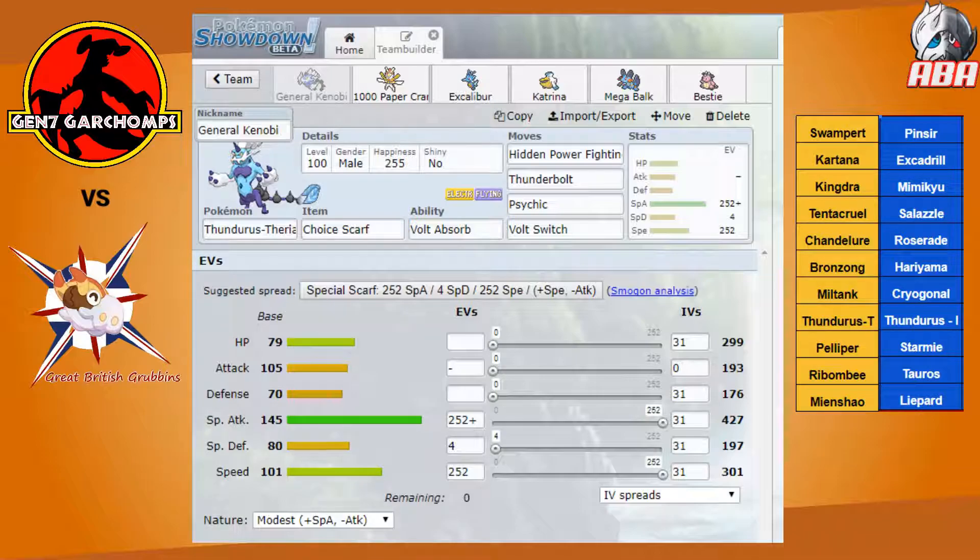Scarf Thunderous-T can 2HKO Thunderous Eye with Thunderbolt and not die to HP Ice in return. It can also handle Starmie and Mega Pinsir with Thunderbolt. Kill Excadrill with HP Fighting in 2 hits if I predict the switch correctly. Psychic can rip up Salazzle and Roserade. Overall, I think it's much more efficient to run Scarf Modest Thunderous-T than a Z-move here.